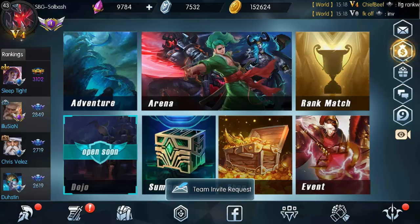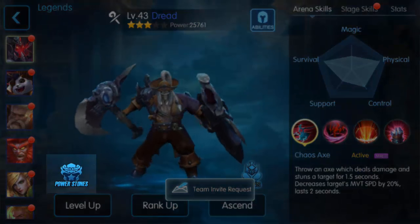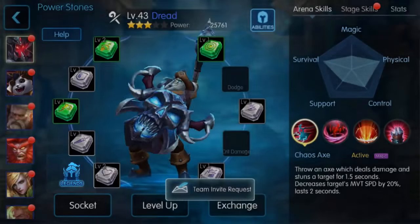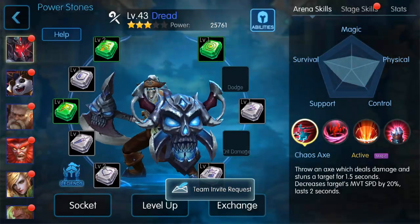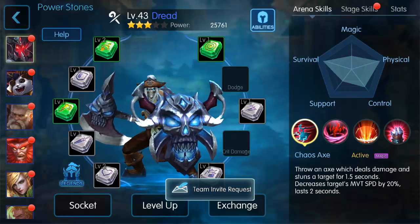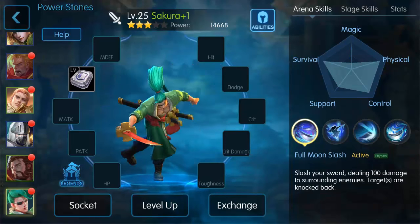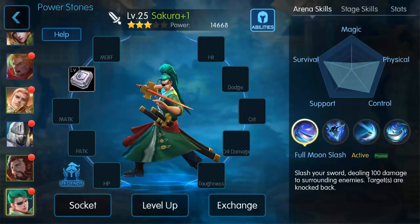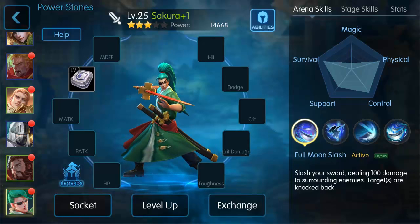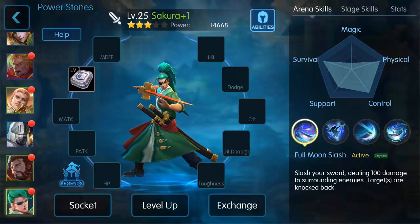What I want to talk about today is something that was implemented in the last update, which was last week — the power stones. I don't know if a lot of you have looked into this, but if you go to your legends and select one of them, you'll see it says power stones. You've probably noticed you've been getting some of these lately. There are different categories for basically everything: hit, dodge, crit, crit damage, toughness, HP, physical attack, magic attack, defense, and magic defense.